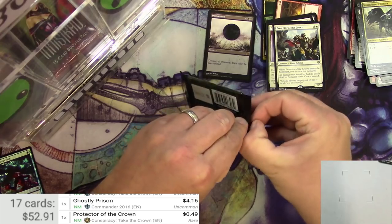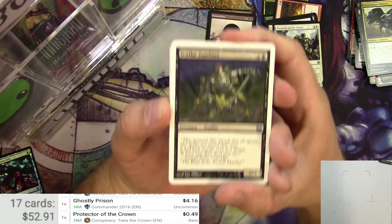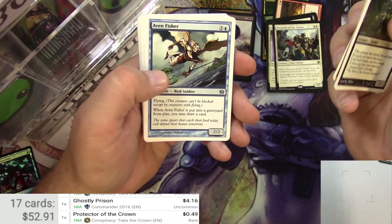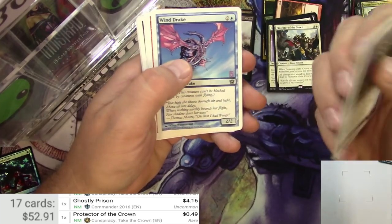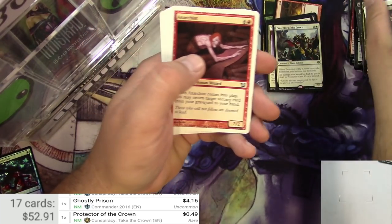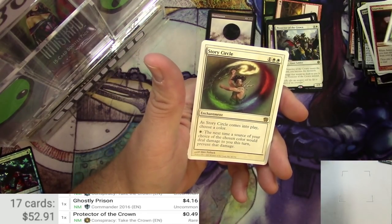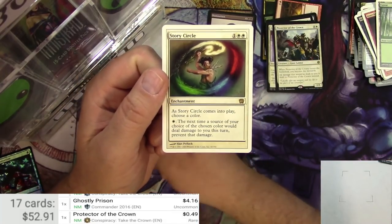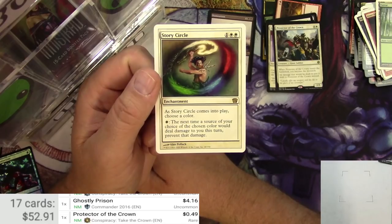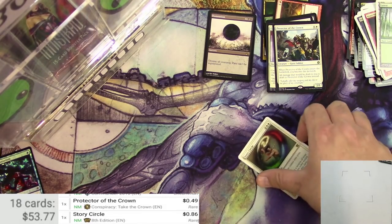White-bordered goodness. Some art that you probably don't get to see too often. Scathe Zombies, Stone Rain — reprinted a million times. A lot of these are probably reprinted over and over through the years. Razor 2 Threats, Anarchist, Tangle Bloom, Anaconda. And Story Circle is the Rare — for 3, it's an enchantment. Choose a color and pay one white at will; the next time a source of the chosen color would deal damage to you this turn, prevent that damage. Not worth a whole lot.